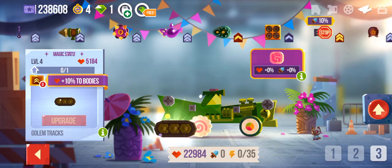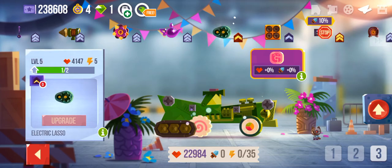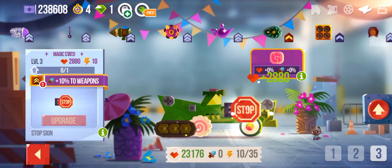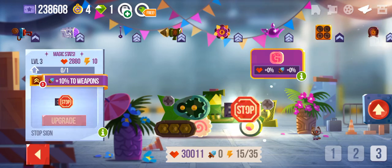Now we're gonna go here. It's quite simple knowing what we're gonna use here, because everything else doesn't stand out except for this part, which is level 5 and almost to level 6 at 4,147 health. That is a lot for me right now. We also have the stop sign, level 3, 2,880 health — and it does have 10% to weapons, so that's beautiful. I like to attach this one there so it has the best chance of hitting someone.